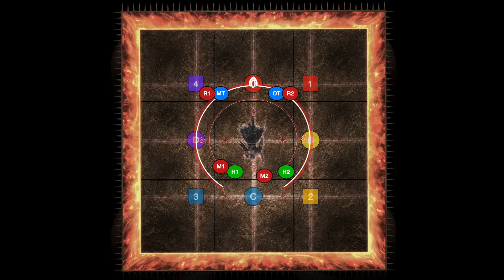Here's how I solve this. Pretend you're main tank or R1 right now. Within your quadrant, there are four possible squares. The corner is always unsafe, every time.